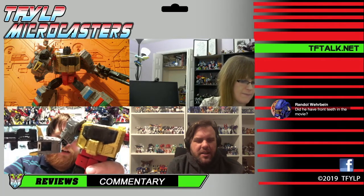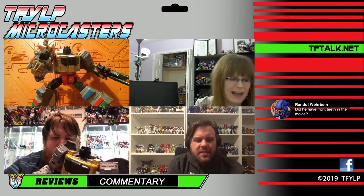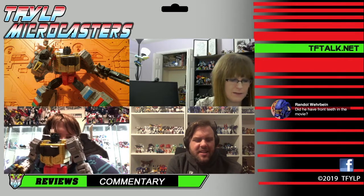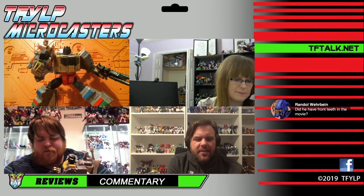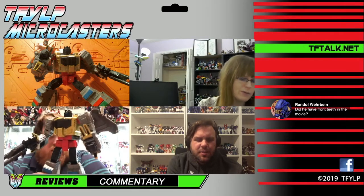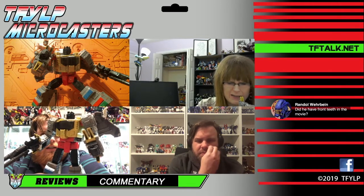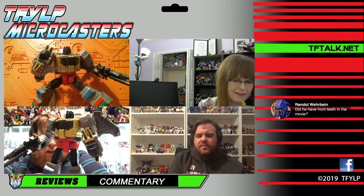Arm gaps — I know Anna's going to complain about because they're there and it feels like they could have put a panel in there at this price. They could have left out Wheelie and fixed the arm gaps. I would have taken that for sure — trade Wheelie for that. Wheelie is a fun accessory, but I would rather not have the gaps in the arms because then I would have my perfect robot mode and never have to worry about getting another one. I'm sure somebody will make a kit for that too — teeth and that and a sword. I do think he needs a sword. He does at least have wrist swivel.